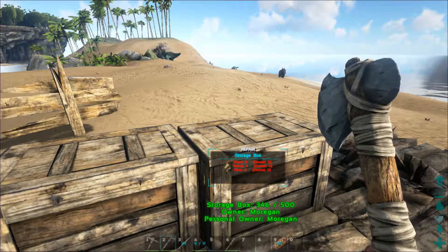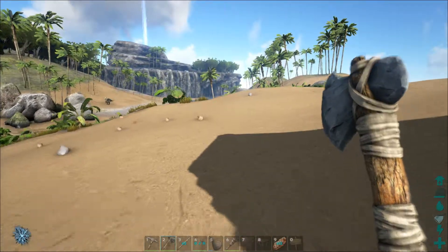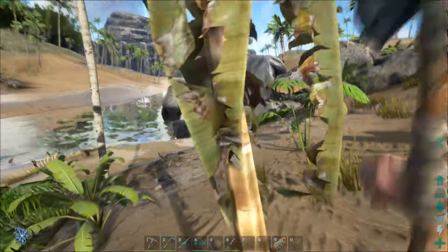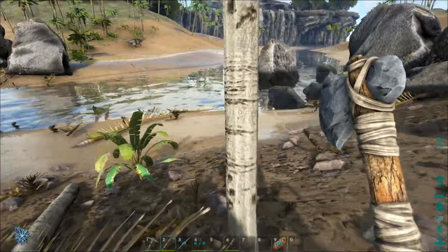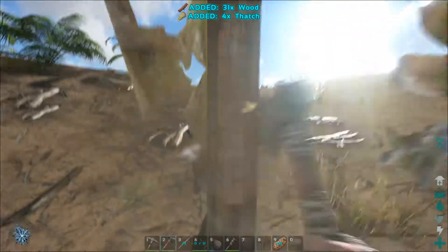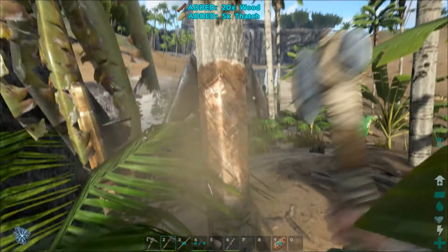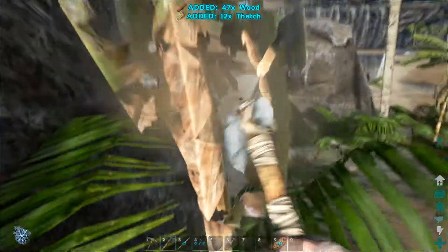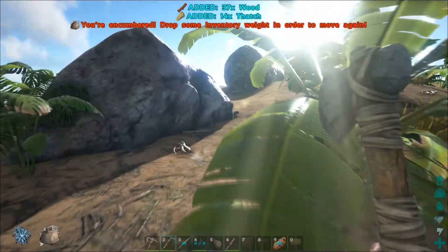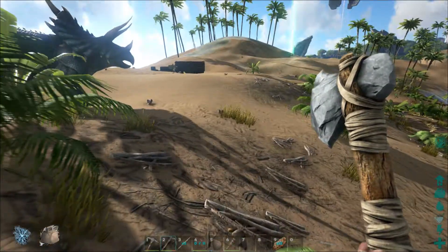I'm still eyeballing that trike over there — oh there are two of them now. We're definitely going to tame those things as soon as we get our narco arrows. We don't have to punch trees anymore because in this game that hurts. Let's get as much wood as we can before nightfall. There are rocks over here with metal nodes so we can make use of that later. All right, we're encumbered — let's head back. There are dinosaurs that will mine stone so we're definitely going to get one of those for sure.